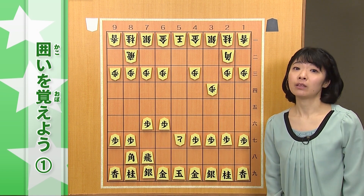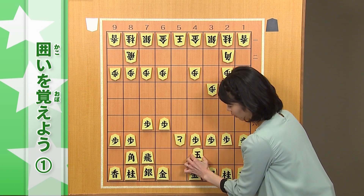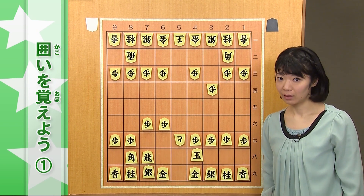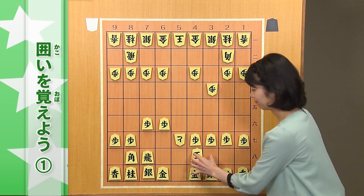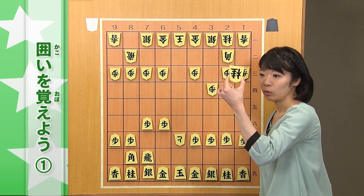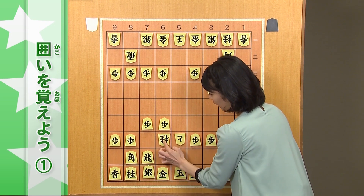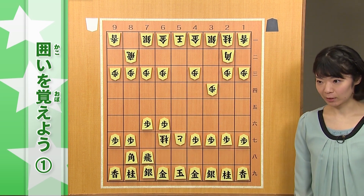相手が攻め込んできました。金銀がたくさんいるようにも見えて、安心のようにも見えるんですが、これだけでも、王様の逃げる場所が一つもなくなっているんです。狭いです。そして、桂馬という、ちょっと特殊な動き方をしますが、